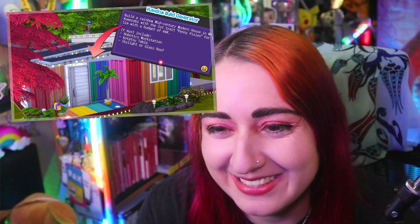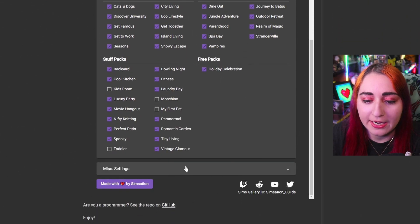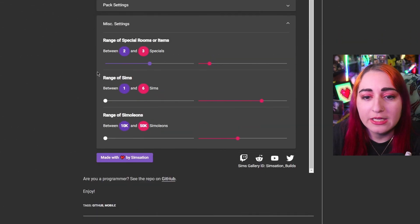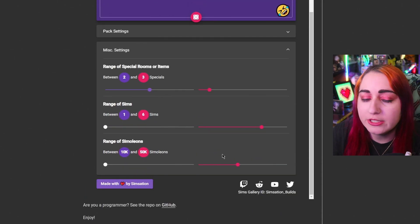Today's video is the random build generator. We're going to do this one again — I'm going to use the same generator I used last time where we made that modern rainbow house, which was kind of cool, like a mid-century modern rainbow house. I like this one because it gives me a more specific area to build in and the budget is changeable. This time I made sure to toggle off all my packs that I don't have, which is like four stuff packs.